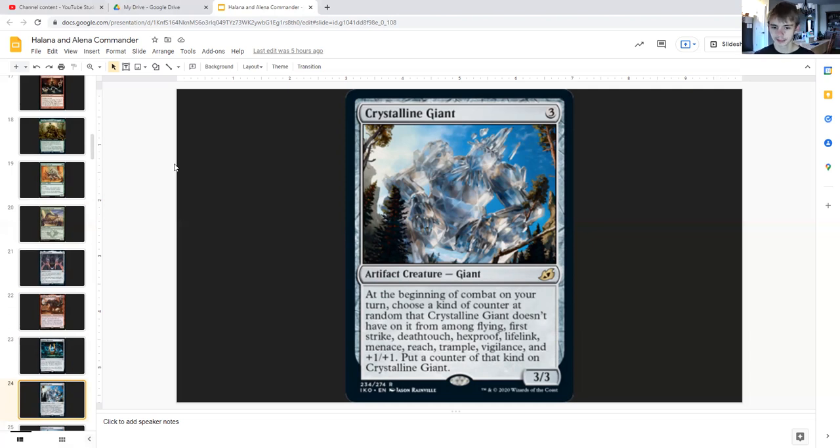Crystalline Giant for three generic is an artifact creature giant three/three. At the beginning of combat on your turn, choose a kind of counter at random that Crystalline Giant doesn't have on it from among flying, first strike, deathtouch, hexproof, lifelink, menace, reach, trample, vigilance, and plus-one/plus-one, then put a counter of that kind on Crystalline Giant. This helps us take advantage of our commander's ability by giving Crystalline Giant all those keywords — it can start to really do some damage to our opponents.